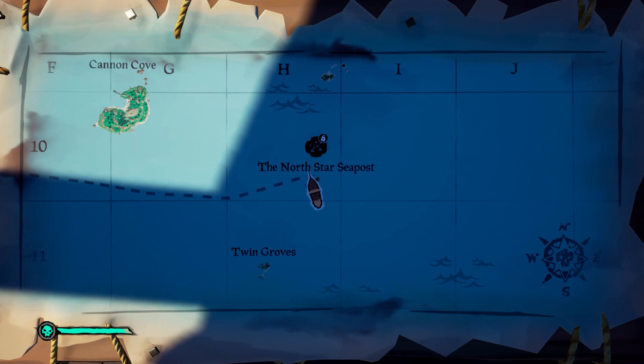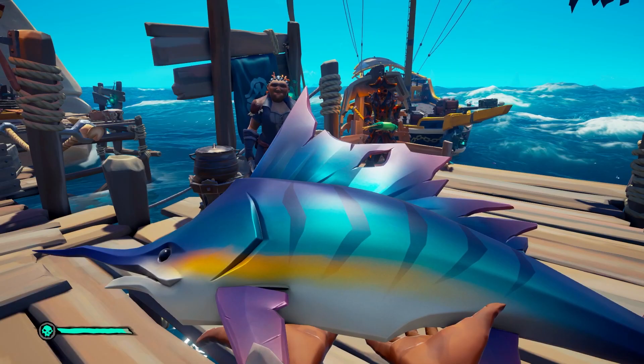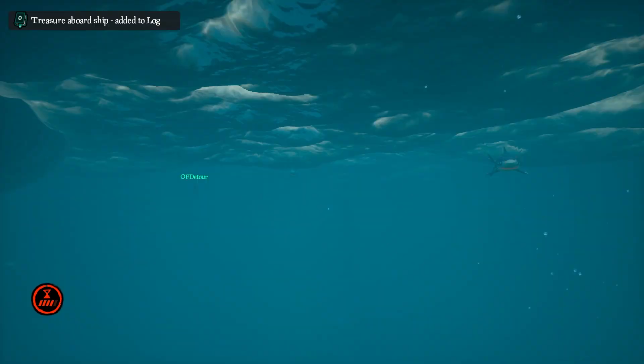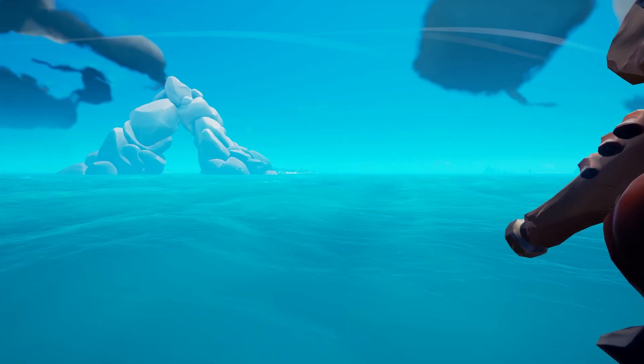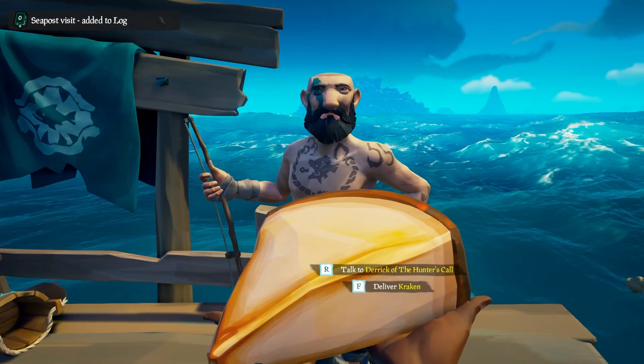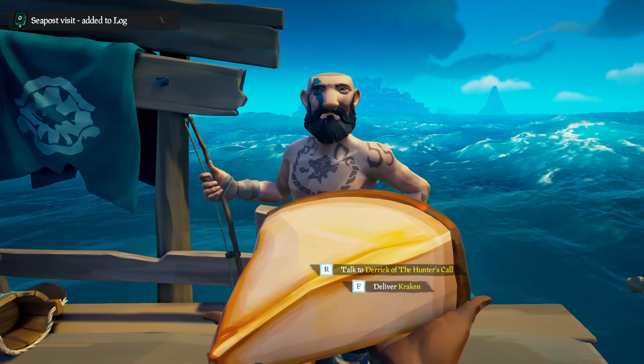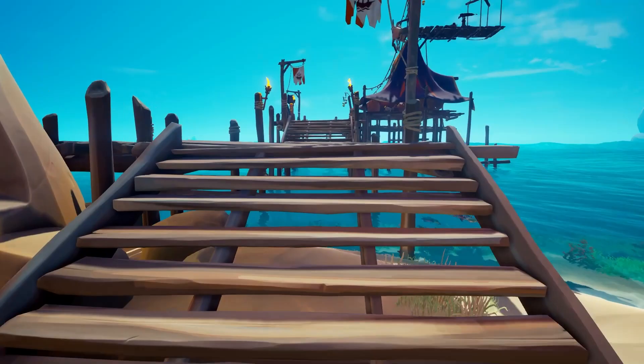Next we have the Hunter's Call faction, currently only found at small sea outposts dotted around the map. This faction focuses on fishing and hunting monsters of the sea. Every time you kill a shark, megalodon, kraken, or go fishing in the open sea, you can cook and sell your fish for a small reward and reputation with that faction. As a notable mention, this faction will also take mermaid gems, siren hearts, and treasure chests.